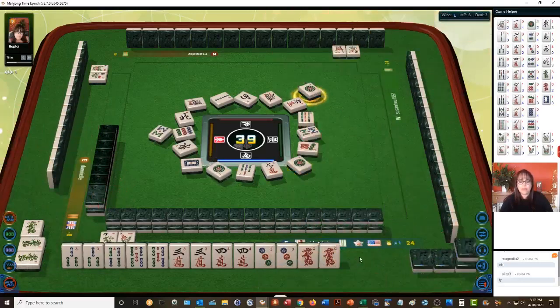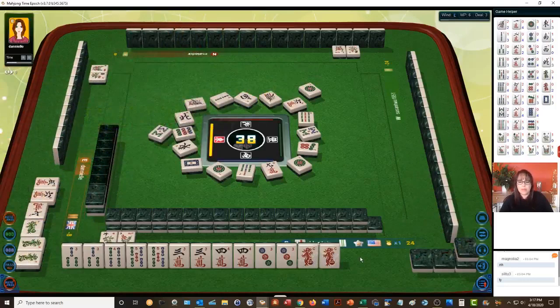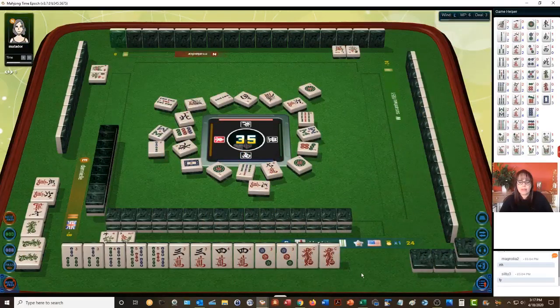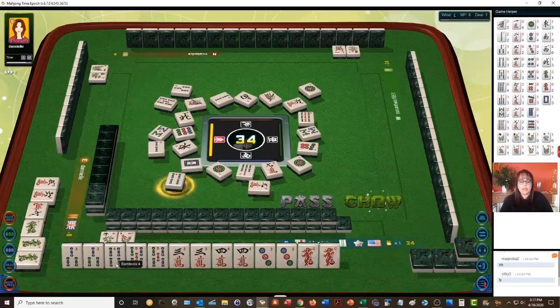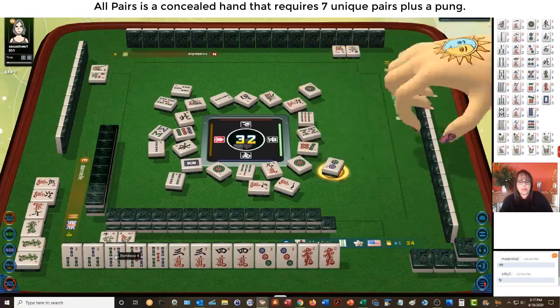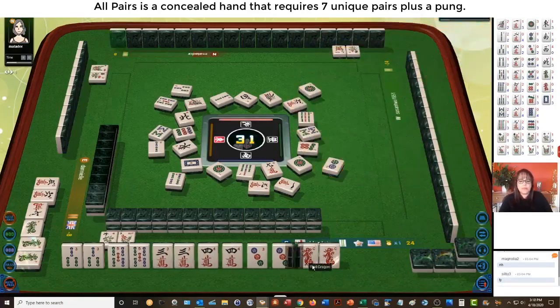We need a four-bam for seven pair — wow that came in quick. We're at the beginning of the game so now we just have to wait for the four-bam. There's one out. Four-bam there it is — wait a minute. Why are we not getting a win on that? I thought we could win on seven pair — one-two-three-four-five-six dots. I don't know why that didn't allow me to win. We're going to have to pong now because something's not right.